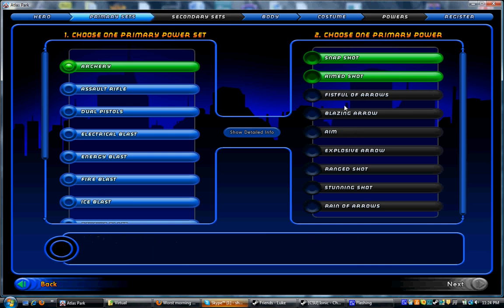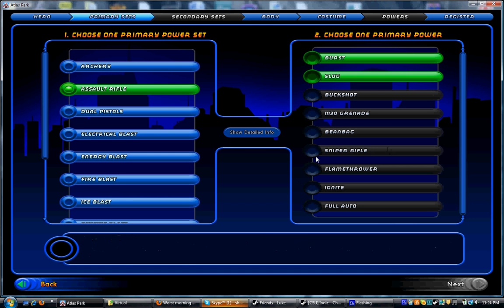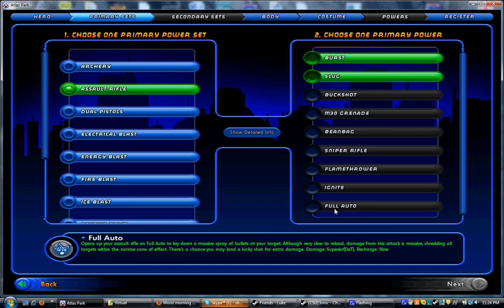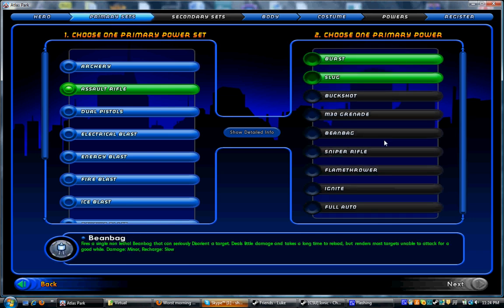Next, we've got Assault Rifle. Assault Rifle is really, really similar to archery — it's got your snipe attack, Sniper Rifle of course, and Fully Automatic, which is just a lackluster form of Reign of Arrows in my opinion. I've never played Assault Rifle before, but they're definitely one of the least played blaster primaries in the game. It's kind of too bad — I wish they'd make Assault Rifle a little bit better. It also does a lot of lethal damage, and it does not have an aim power either.